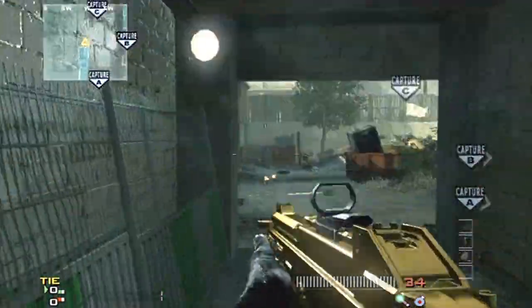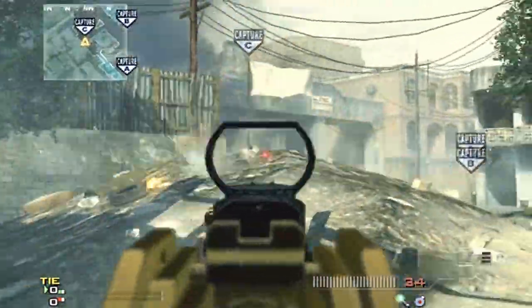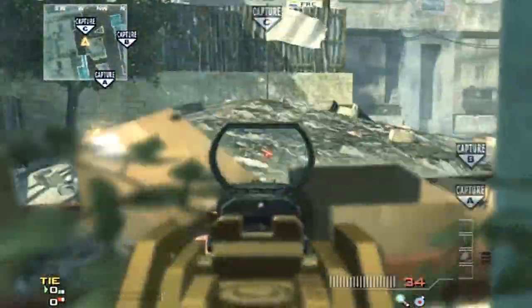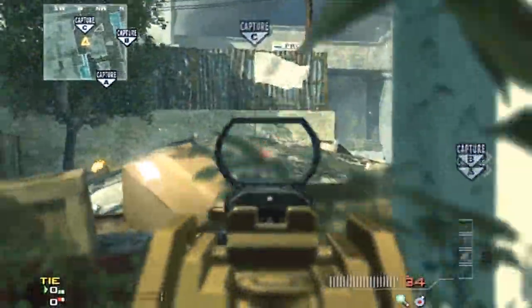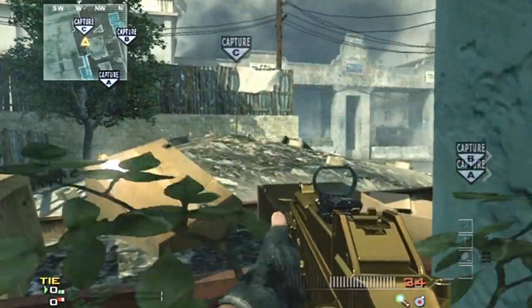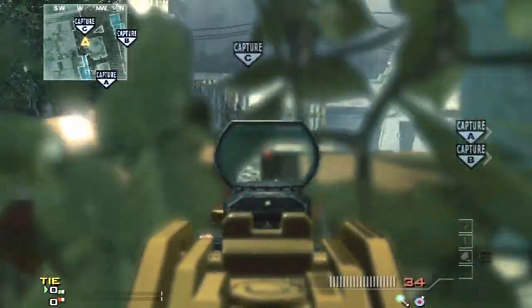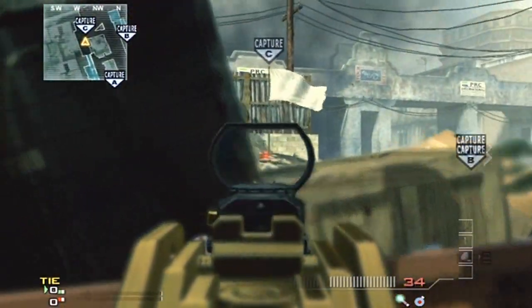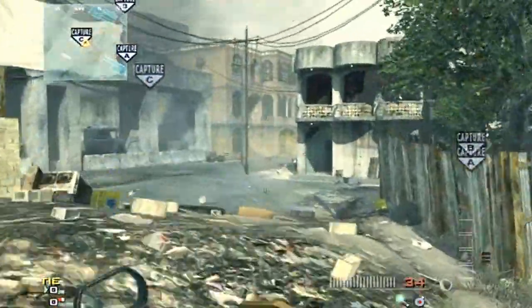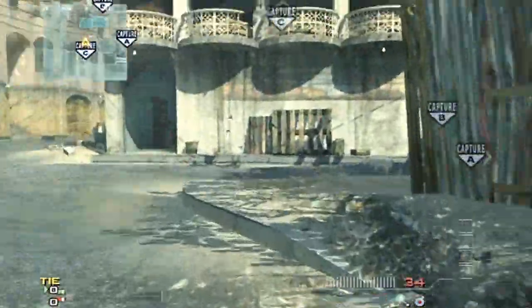A good way to defend C — say you're coming from this side of the map through the bucket room — instead of running around the corner all exposed, just jump in these bushes here and headglitch the dumpster. The bushes give you fair cover and they won't necessarily see you coming. Or you could crouch down and headglitch in between these two boxes, or come over here for another good line of sight.